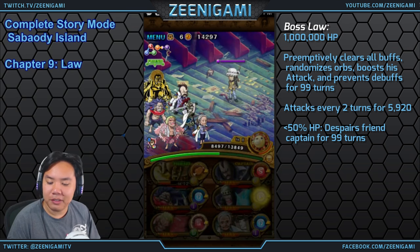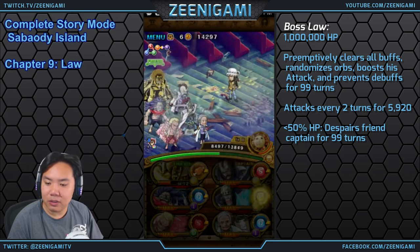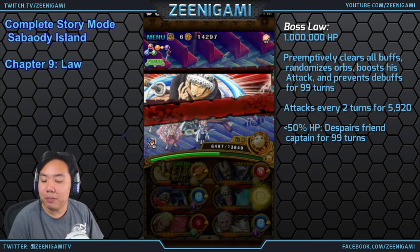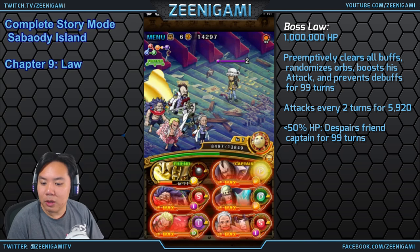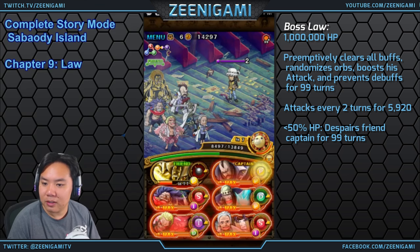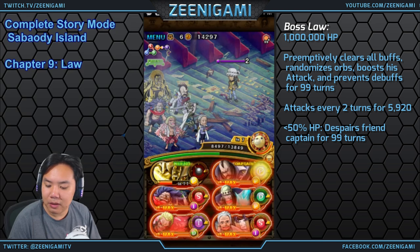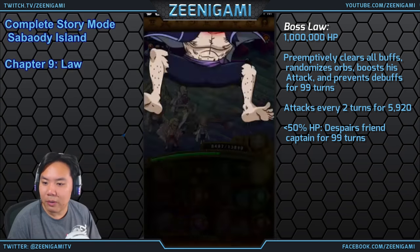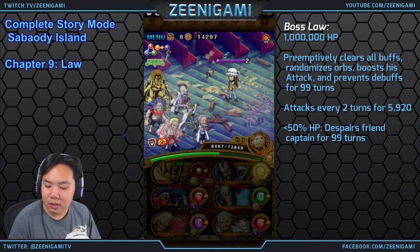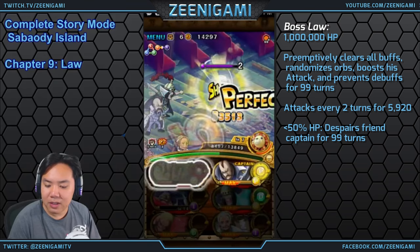On the final stage we have Law. He has about 1 million health, attacks every two turns for 6,000 damage, and will preemptively clear all your positive buffs. He also prevents himself from taking any debuffs for 9 turns. If you get him below 50% health he will despair your friend captain for 9 turns, so watch out for that threshold. I only have one matching orb, so I'll use Breed to boost damage and hopefully get more matching orbs next turn for Doflamingo and Momonga.